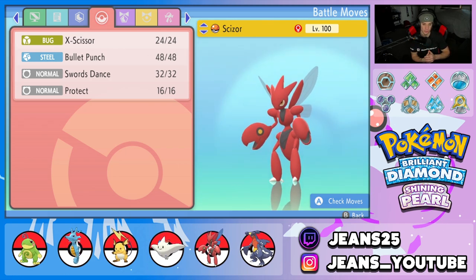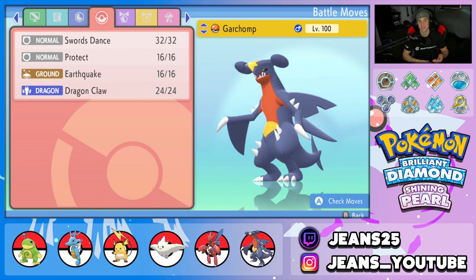Next Pokemon is a heavy-hitting physical attacker — Scizor, holding the Life Orb. He has X-Scissor, Bullet Punch, Swords Dance, and Protect for an amazing moveset. We've been using Scizor a lot on this competitive ladder and he's been rolling strong — he can be led or come in the back end, set up with Swords Dance, and just dominate every single battle.